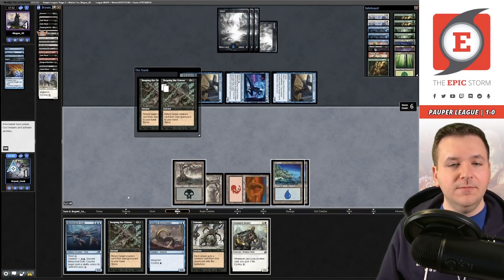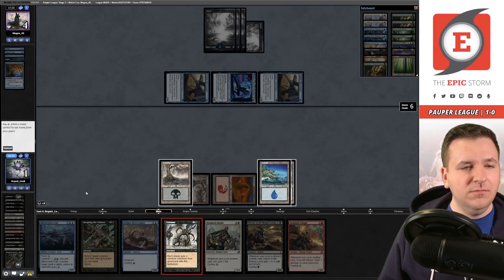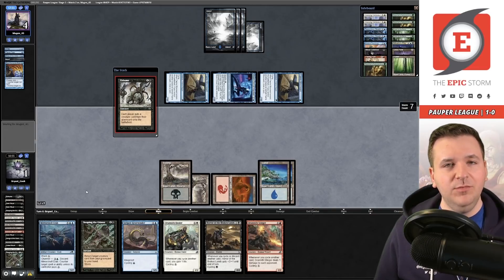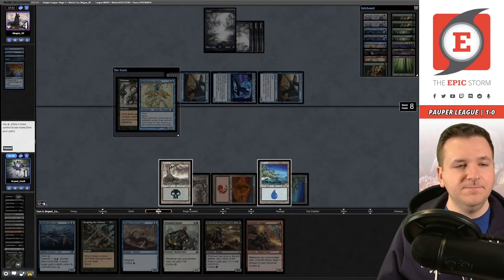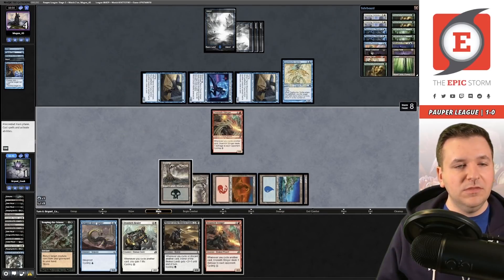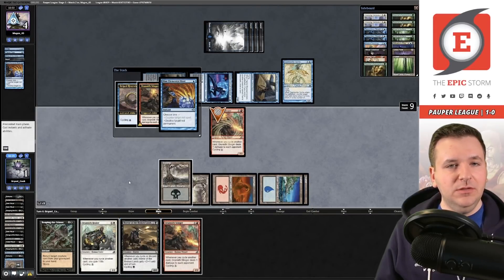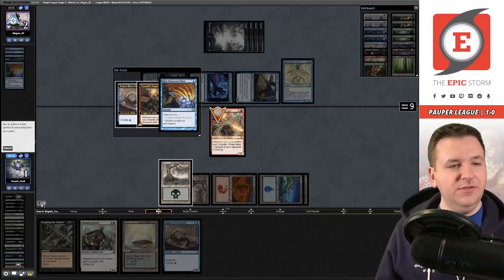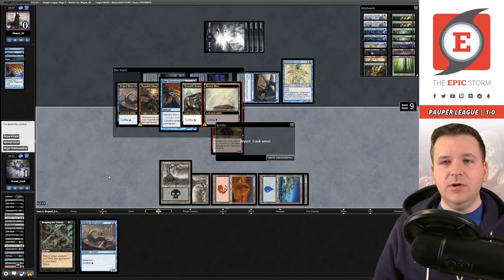Let's attempt to Mirrorshell Crab the Sprite. Stinger! Cycle the Striped River Winder - even if they have a Hydroblast here this should be lethal. And they do! But I don't think it's going to matter. Cycle Stinger, cycle the Drannith Healer, cycle Baron More - and we won game two! So we are off to game number three now.